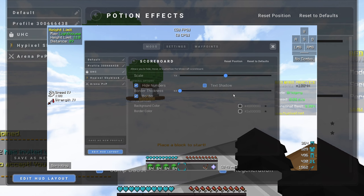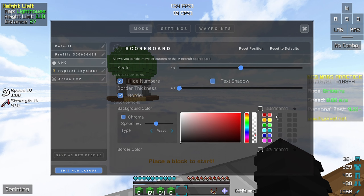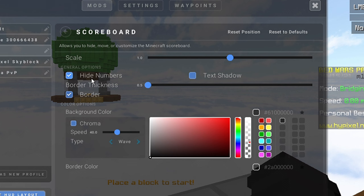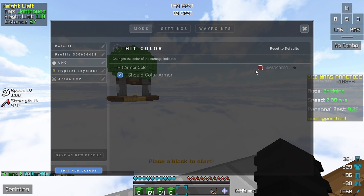Copy it — you can just turn this on. This is the scoreboard. If you want, you can add the opacity — I'm gonna use this opacity — and you can also turn on the shadow. Don't forget to press hide numbers. If you want you can put on the shadow, but I'm just not gonna use it.